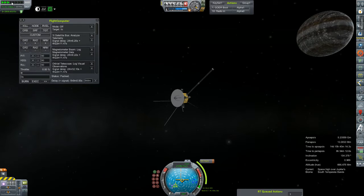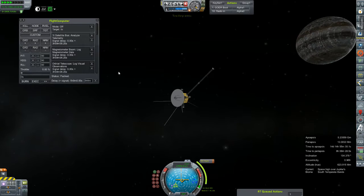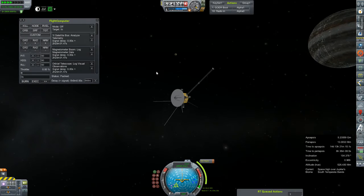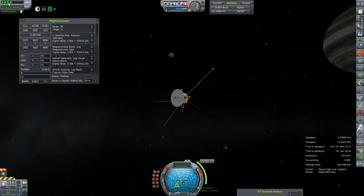We're just going to speed up time a little bit. We've got a couple of hours until we reach our flyby. You can see our impending doom here approaching us — it's basically like the orbital version of a head-on collision. We are orbiting opposite each other, so it gets intimidating pretty quick.